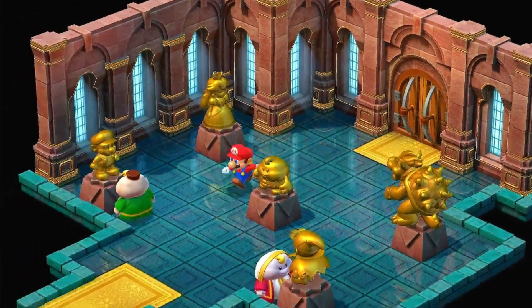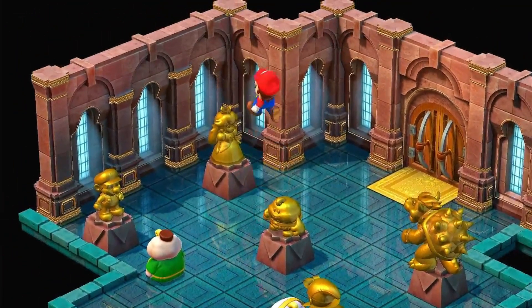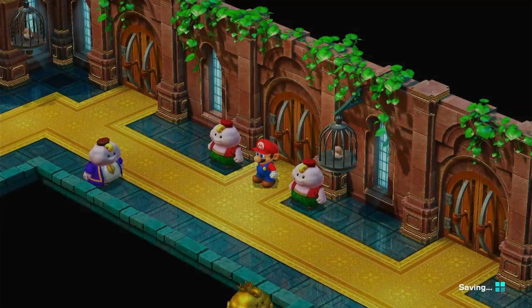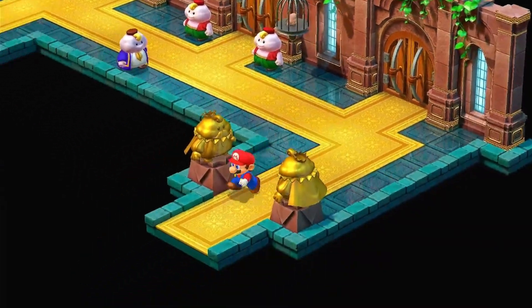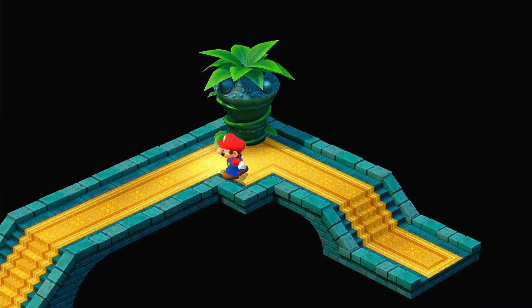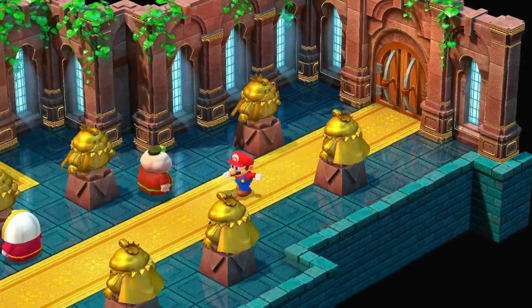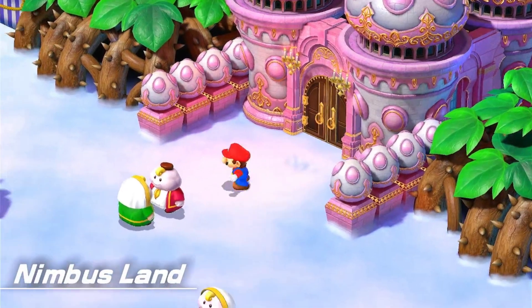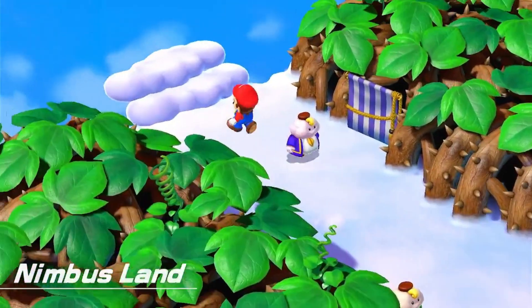Obviously Peach is a princess and she's actually joining us. If you remember that one episode where we had to rescue her from Booster's wedding, we did that and she decided to join the team once we got her back home to the Mushroom Kingdom. She did that on her own will. It's kind of like in Super Paper Mario where she wants to join us no matter what.